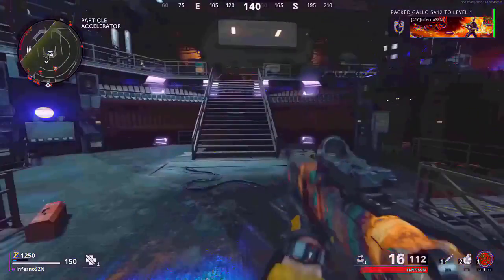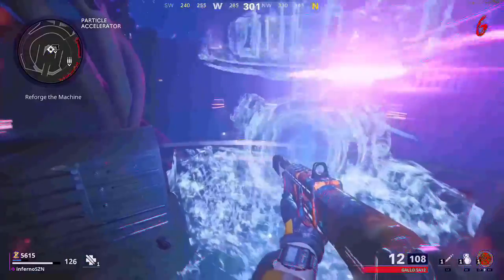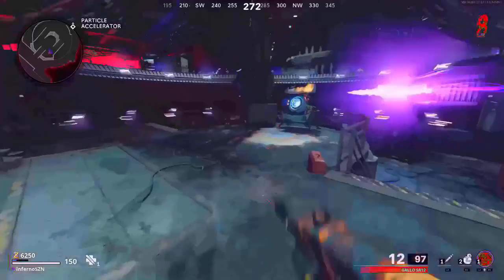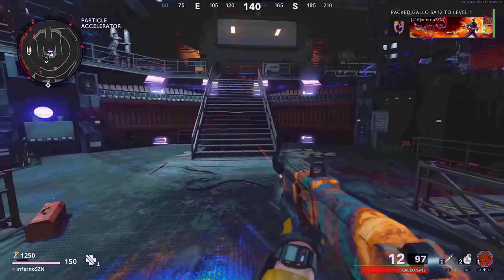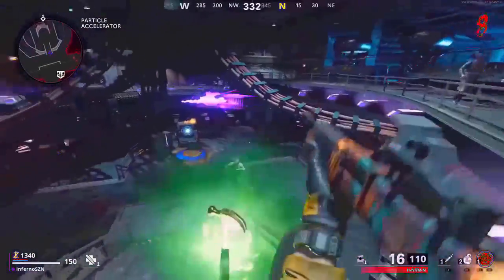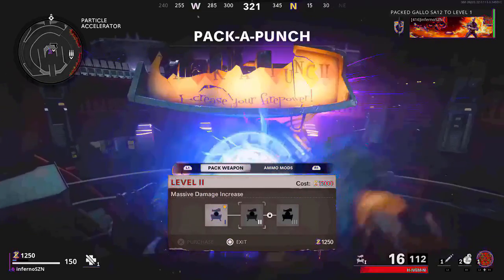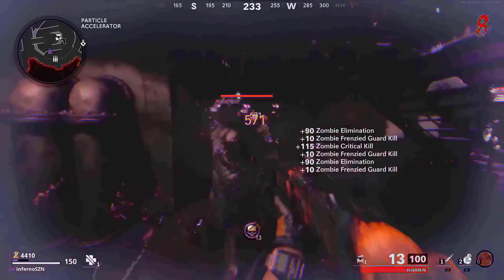The next glitch is a weapon duplication glitch. It works with every single gun — the gun I use in this video is a Gallow. Turn on the power, then activate Pack-a-Punch. Have one gun you want to duplicate and another gun such as a wall gun or mystery box gun, and you'll need 5,000 points. At the Pack-a-Punch machine, hold your interact button — for PlayStation that's square — for about half a second, then quickly switch to your other weapon. Once you exit, you will have two of the same gun. The weapon you're holding before you enter Pack-a-Punch is the weapon you'll be duplicating. You can Pack-a-Punch the duplicate, give it an ammo mod, or do whatever you want with it.